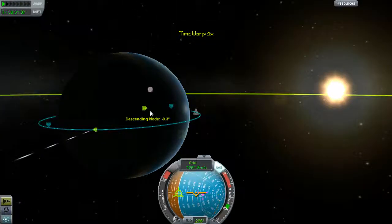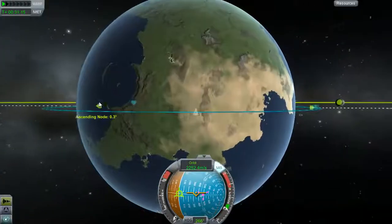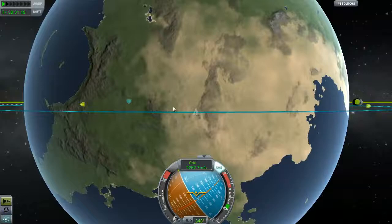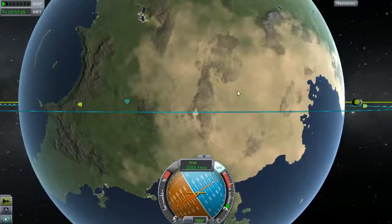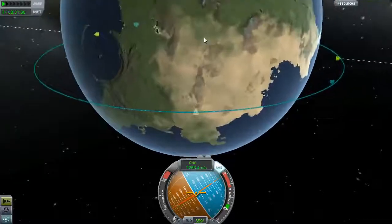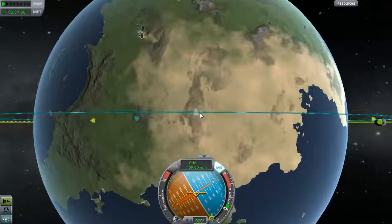So to have a zero descending node and a zero ascending node with the moon means that you're perfectly over the equator, which is a really nice orbit to have. To demonstrate what inclination is, I'm just going to point the ship north. We'll watch this blue line, because its angle will start to change — this side will go up, because that's towards the north. I'm traveling left to right, and if I point north, I'm going to be trying to point my ship towards the north pole, which will pull this end of the orbit up towards the pole and this end towards the south pole. So let's just fire up the engine and watch that happen.